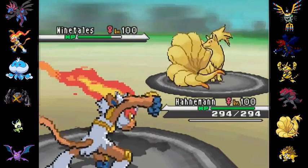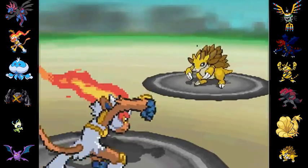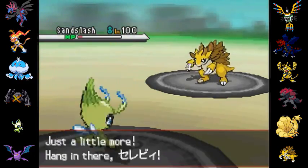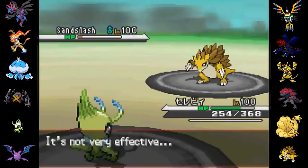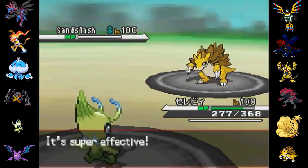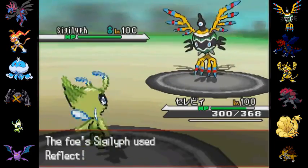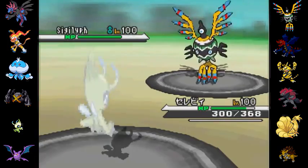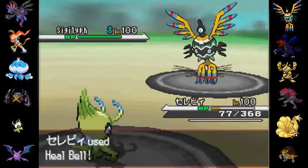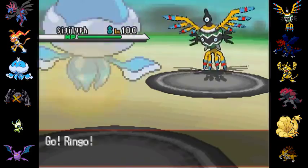It actually took some convincing to show him that this was the case. I had to run calcs on every single non-trivial move in the game to show that the only way this match made any sort of sense was that he'd done that. And he basically said, okay, I think I know what happened — he was using an AR code that he didn't realize what it did, and the unfortunate byproduct was 252 EVs in every stat. It was probably one of those silly codes you use when you don't want to actually EV train your Pokemon and you want flawless stats.